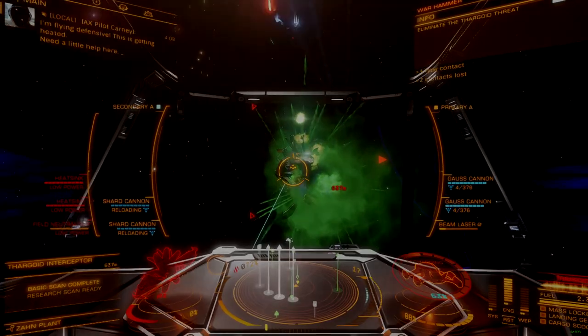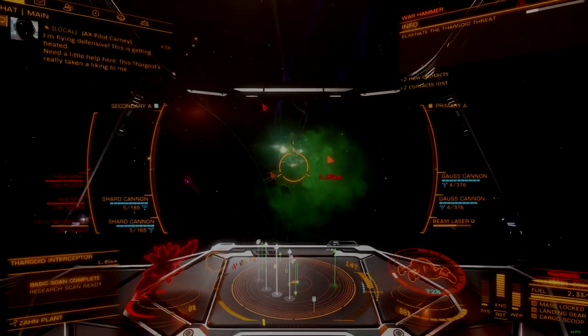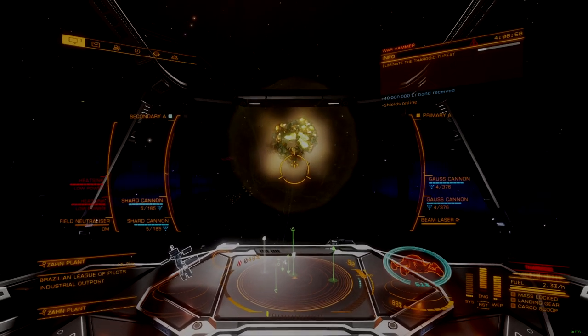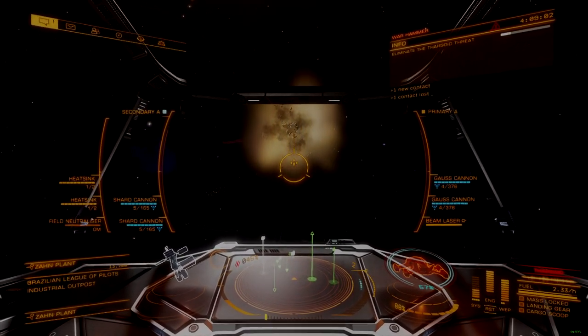Shard cannons make for excellent general-purpose AX weapons, able to deal with everything Thargoid except for the swarm. Since they are easy to use and can be equipped on turrets, shard cannons are a top choice for newer pilots looking to fill the two large hardpoints on the Chieftain's back.